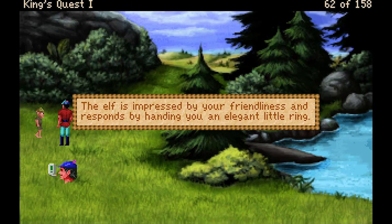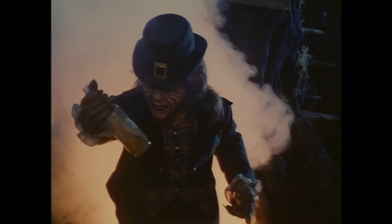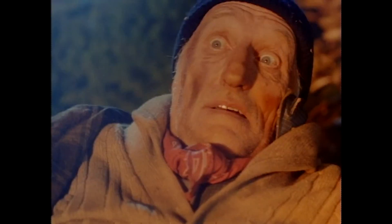The other way of avoiding the dragon is to wear the ring of invisibility given to us by the elf. I also forgot to mention there's an elf you can meet, who gives you a ring if you're friendly and talk to him. 'I've had me iron, Sir Graham. Me thinks you might enjoy this little trinket.' Sounds just like the leprechaun from the movie.